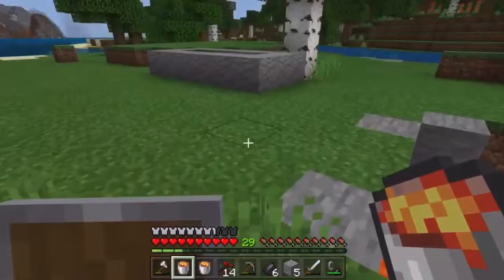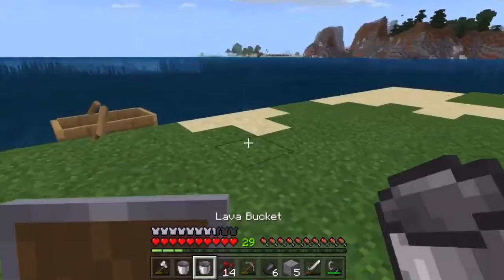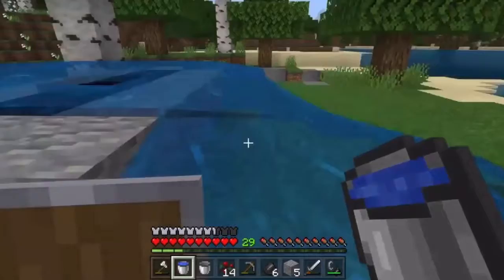After that you're going to need to go get some water. You fill your bucket with water, then you pour it over the top and it turns the lava source blocks into obsidian.